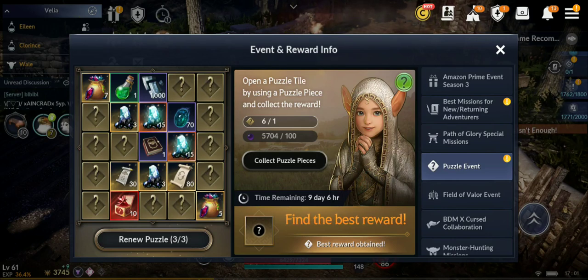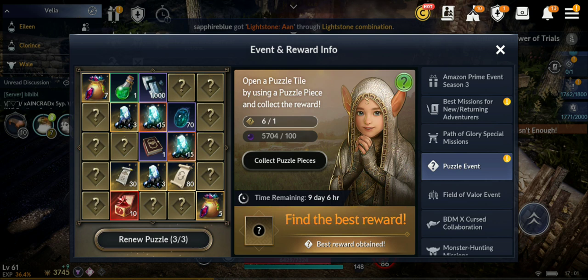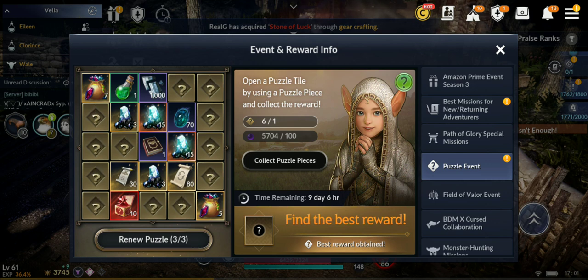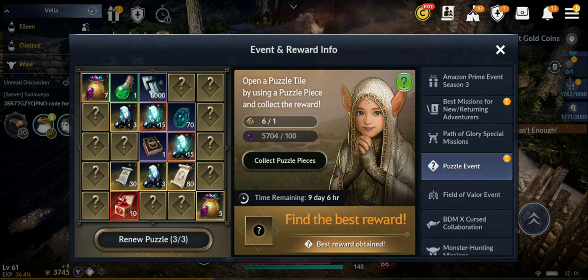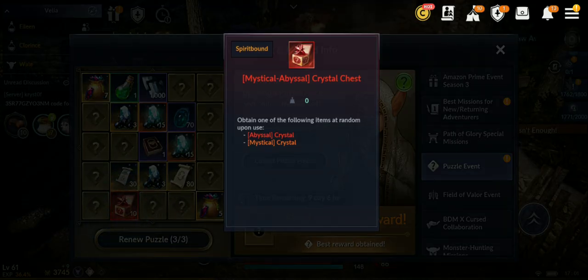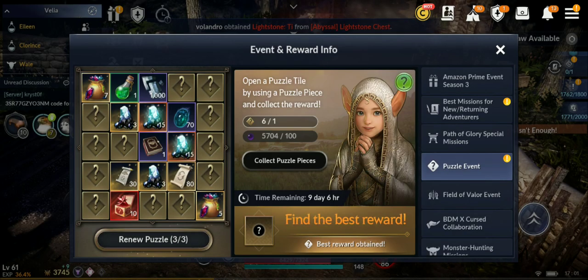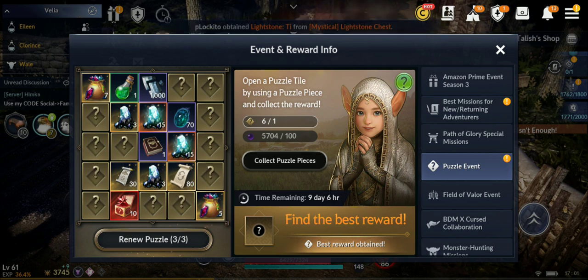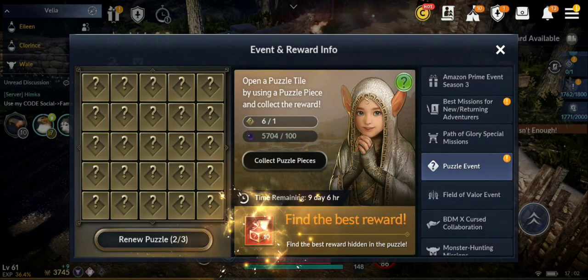Hello guys, welcome back to a new Black Desert Mobile video. In this video I'm gonna go all-in for the puzzle event. I'm gonna try to get as many rewards from all my accounts. I'll start with this one, then my main last since I have more there. I'm gonna open some rewards - for example the mystical abyssal crystal - and also spend black pearls and use the free puzzle pieces.